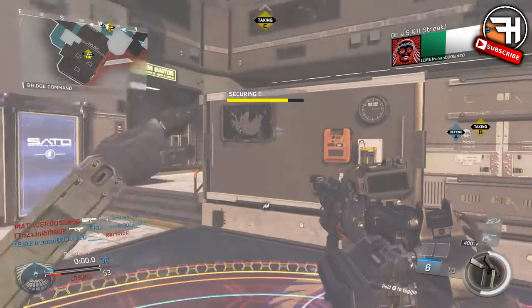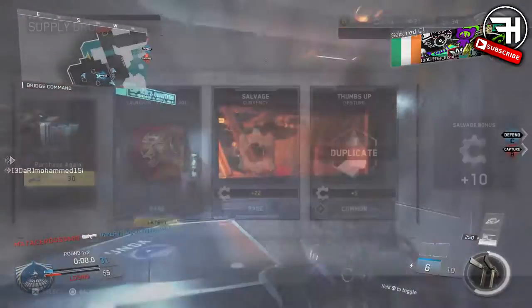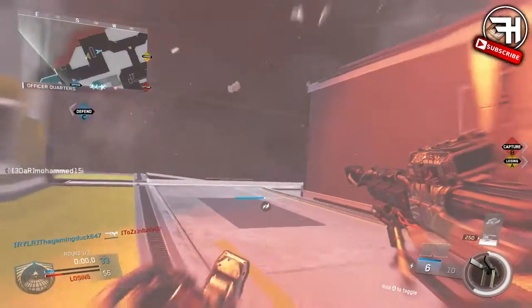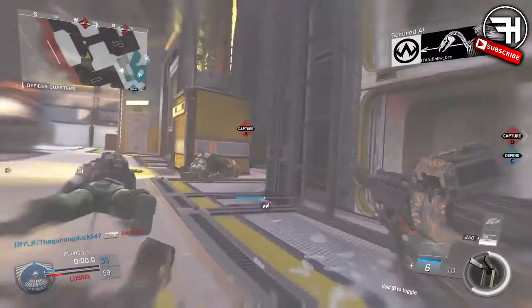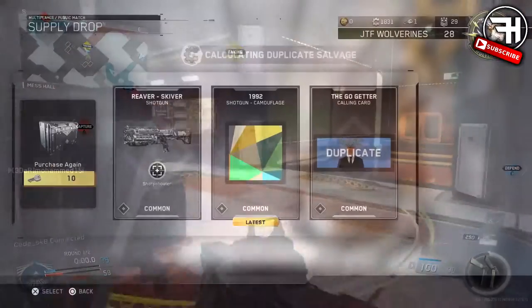Next, some of the new camos — some of them look absolutely beast. We have one called First Blood that has a picture of a leopard or cheetah on it, so I'm assuming it'll be leopard or cheetah print. I don't have a screenshot of the actual camo applied, just of it coming out of a supply drop, so I'll try to get one and show you guys.